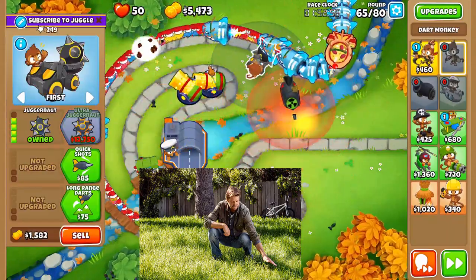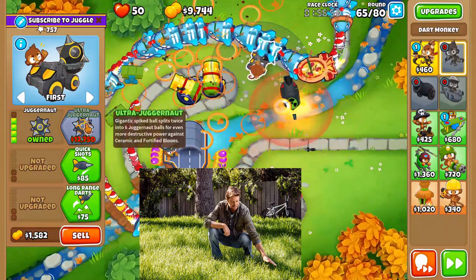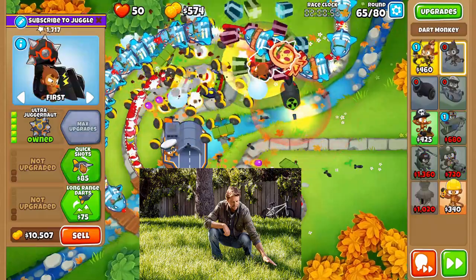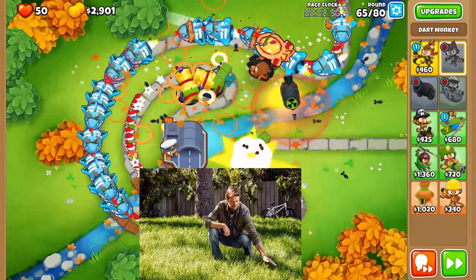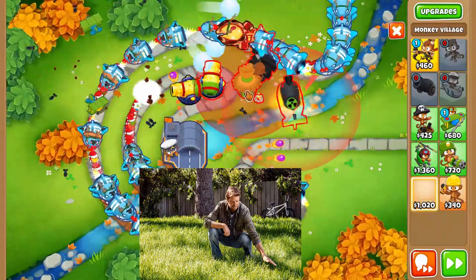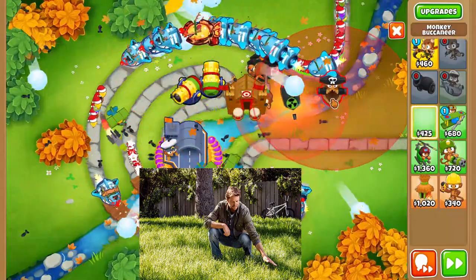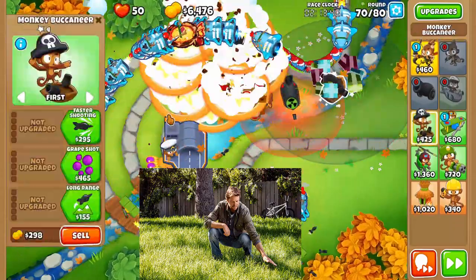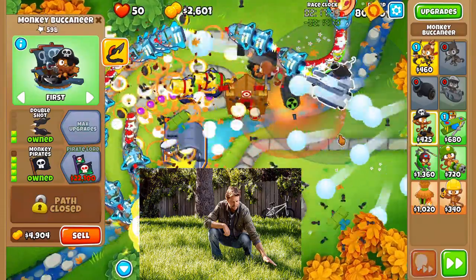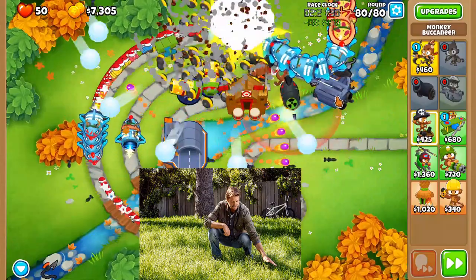Then we're going to start saving up for an ultra juggernaut, so just place down a juggernaut — it's going to be right in between the cannons of the submarine. As soon as you get ultra jug, send to round 70. Then get the quicker shooting cross path, then get a village, and go to primary mentoring. Once you place a 2-4-0 buccaneer — monkey pirates — just full send to round 80. We're in the clear, it's pretty much over.